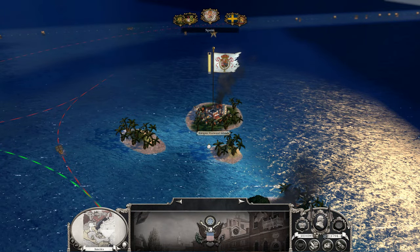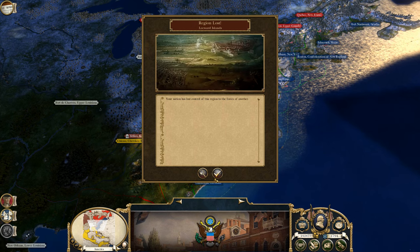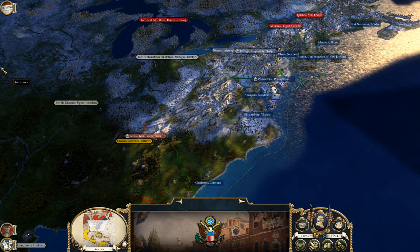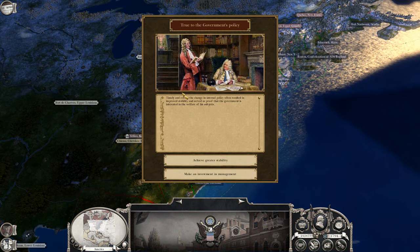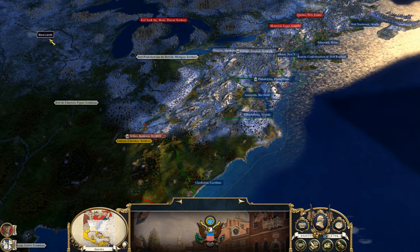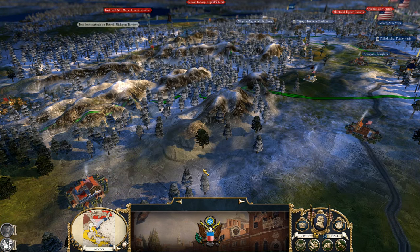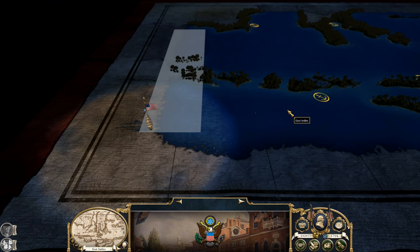Alright, we have a new turn. Let's see what's going on. Army is destroyed there. We lost that region. We will get it back. True to the government's policy — let's achieve more stability. Religion and culture is going up. Heroic death. Oh, the fleet arrives. Do we have anybody? Let's see.